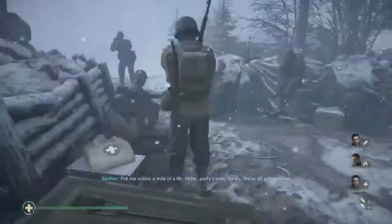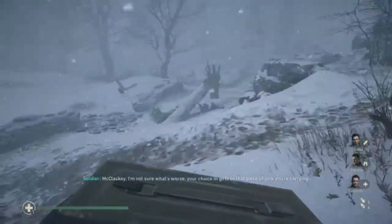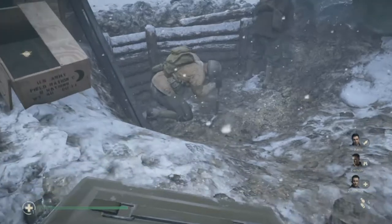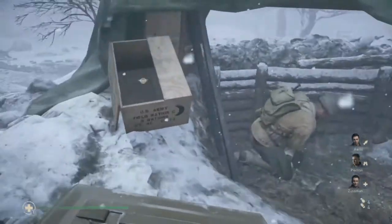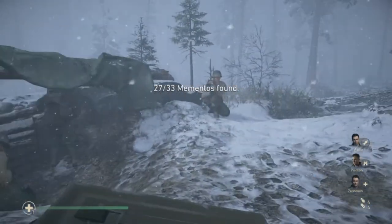Your second memento: as you pass through, you should see some guys with health kits and other stuff. Simply walk to your right and go up — or you could have walked around. You should see a trench with Private Gaza and Sergeant Pearson digging. In the box there is your second memento.